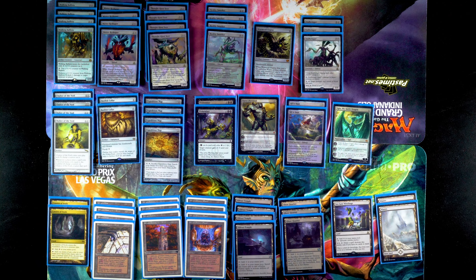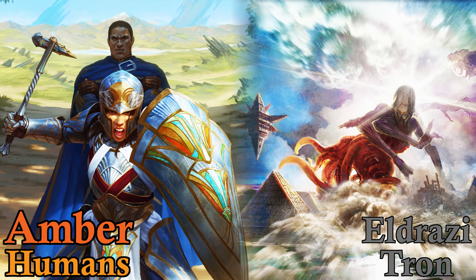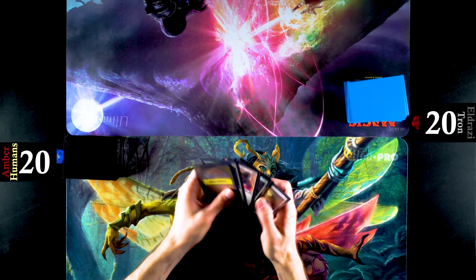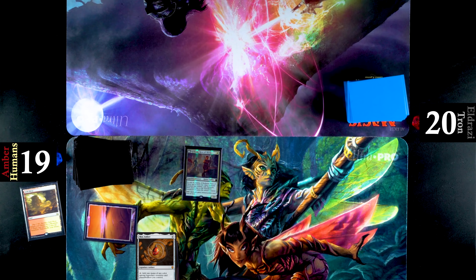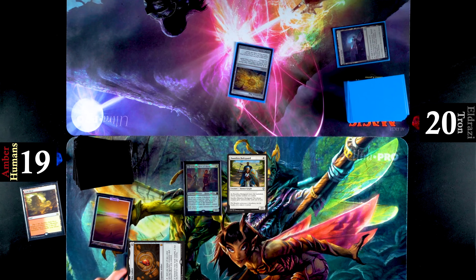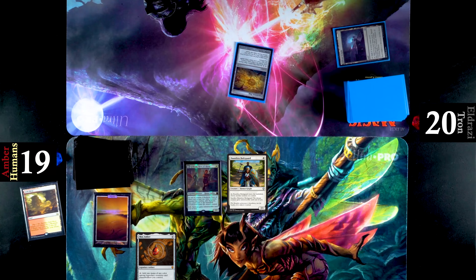The first matchup is against Eldrazi Tron. Amber Humans has a pretty good shot at it because of cards like Magus of the Moon, the Thalias, and just having a lot of little creatures that can end the game quickly. Opening hand, Humans looks pretty good here — Mox Amber, Kithian — and Humans is on the play. We do see Kithian followed by Mox Amber, and playing Dauntless Bodyguard. Eldrazi Tron is not a slow deck, but it is going to struggle to deal with two creatures out on turn one.